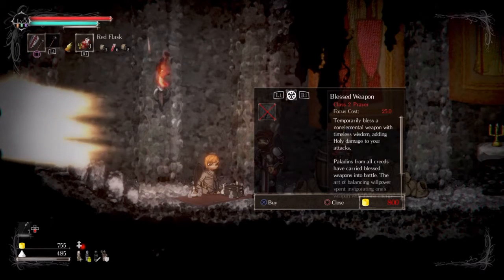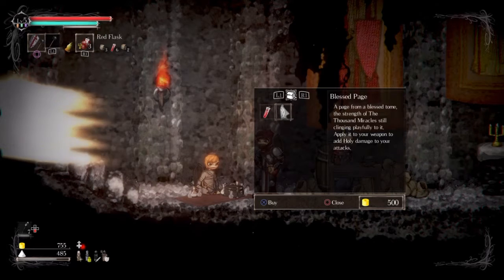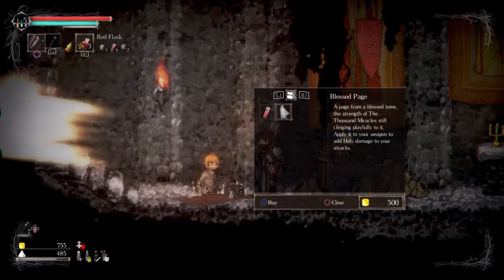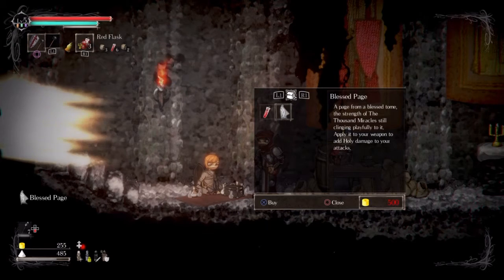The cleric, as you can see, doesn't have many prayers to offer, but there are other cleric NPCs that offer more prayers. A key item that she sells is blessed paper, and that's important for a later boss you fight, so I recommend stocking up on that.